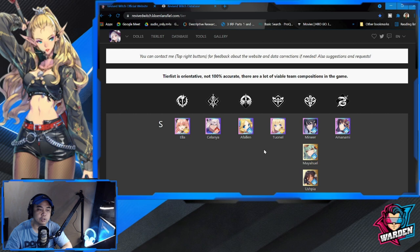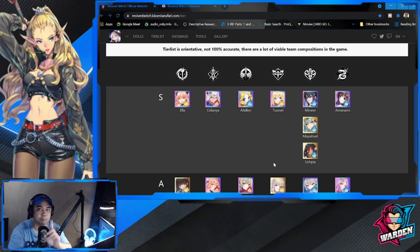Right off the bat, decide whether you're going to get a Fallen or Tonel — or get one account based on Fallen and another SSR, and another account on Tonel and another SSR. That's what I actually did. My second account got Tonel and Mayahuel. My first account I only got a Fallen because I ran out of summons. My third batch got Tonel and Ushpia, and on the fourth I got a Fallen and Ushpia, which is what I was aiming for.